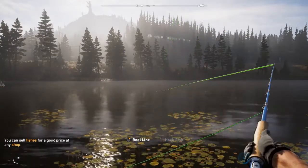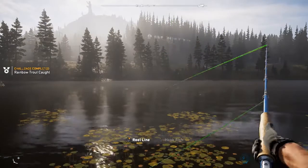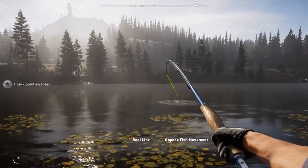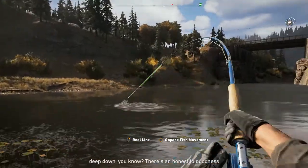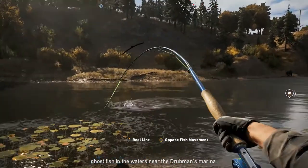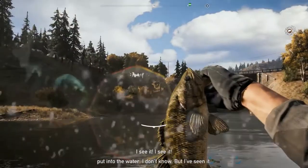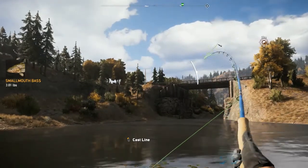I just completed a challenge. You have to reel the line and it will continuously come close to you, and the fish will think there is a moving item so they will come and hook onto the fishing rod. You have to resist the fish so you can get them easily. I just got the second one — a smallmouth bass. This is the easy guide.